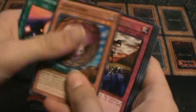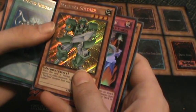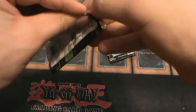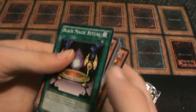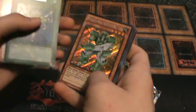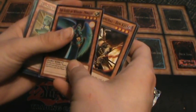Down to two packs. Hidden Soldiers. Monster Reborn Ultra Rare. Mystic Shine Ball Super Rare. This is the last pack of our case. King of the Swamp. Ultra Monster Reborn — nice, back to back. This pack looks strangely familiar. Back to the Soldier. And then Super Rare the Agent of Wisdom.